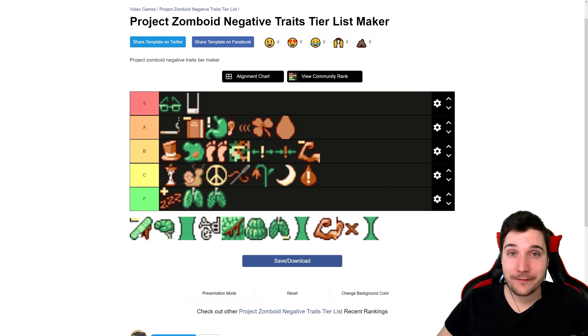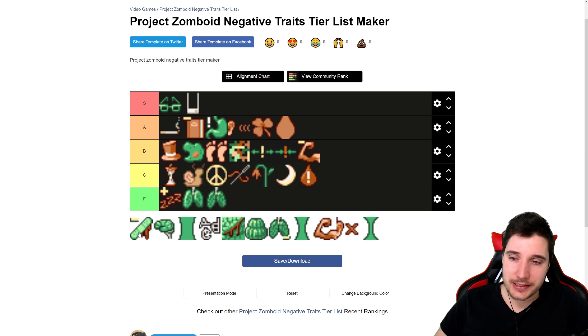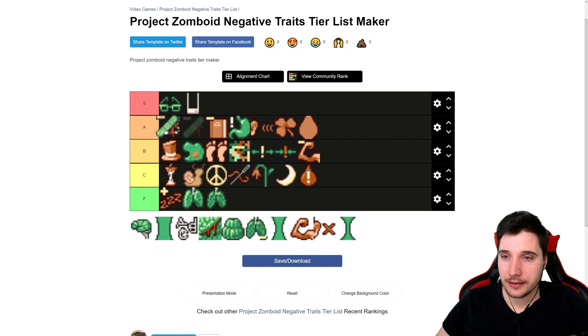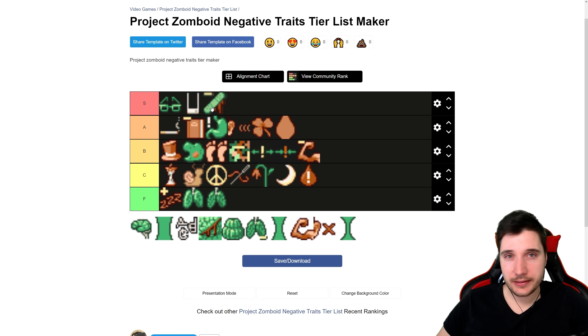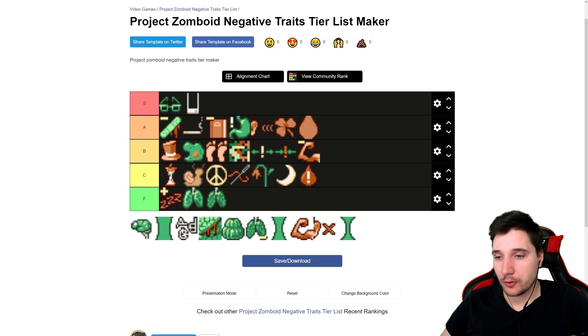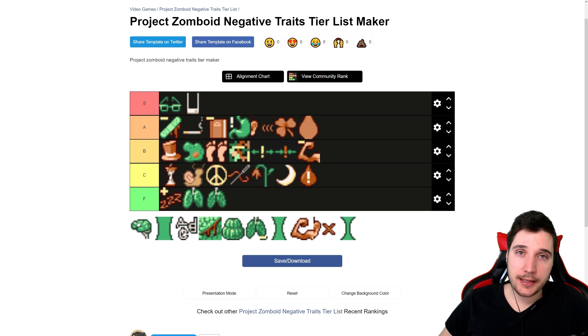Next we have Slow Healer. Hear me out — just don't get scratched, don't get touched, and you'll be fine. If you break your leg it's going to be a real problem, so just don't break your leg. You get six points for this. For me this is high A tier — I'd even maybe put it into S tier. But since a lot of people here might be new players, A tier. Don't get injured and you'll be fine.